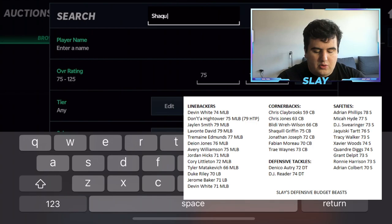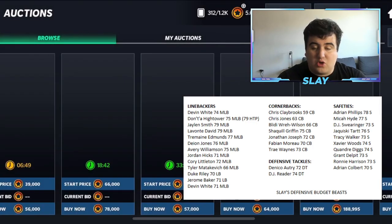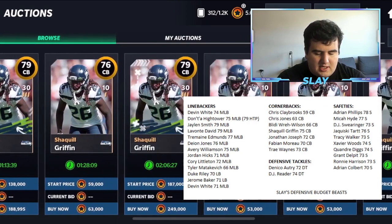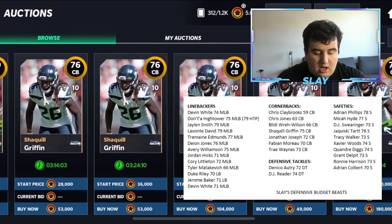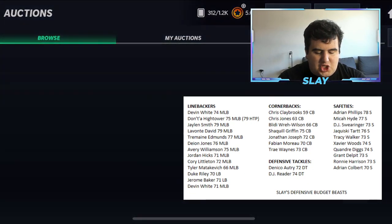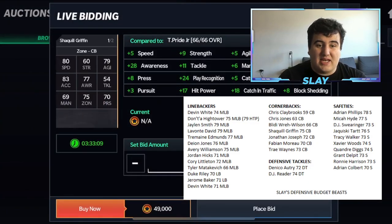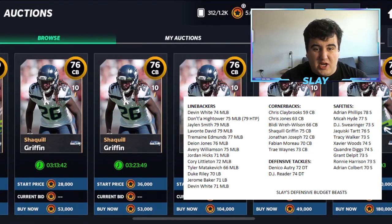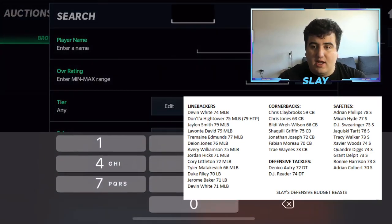Jumping up in price, Shaquille Griffin from the Seattle Seahawks — I see a 76 overall going for around 49,000 coins. He has 80 speed and 83 acceleration, and his hit power is plus 17 from my current corner. This is a great card — you could probably bid-snipe him for around 30k and get a really solid corner right off the bat.